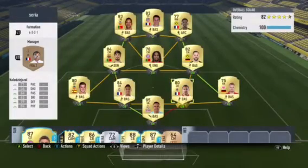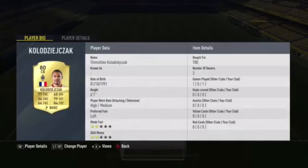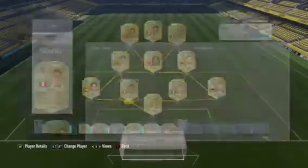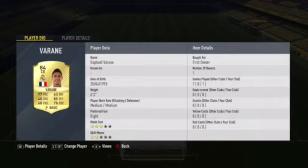For our two center backs we've gone with two French tanks. I'm not going to try saying that first guy's name, but he's only 700 coins, he's six foot one with eight defending stats — an absolute tank. Moving on, Rafa Varane, who I did pack, is a really good overall defender with good defending, good strength, good pace, and he's six foot three which is amazing.